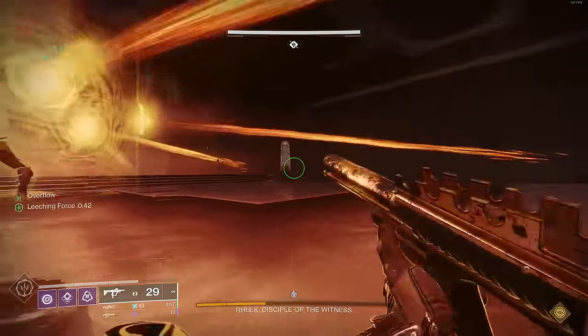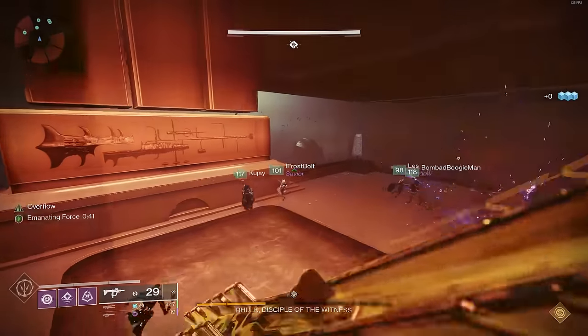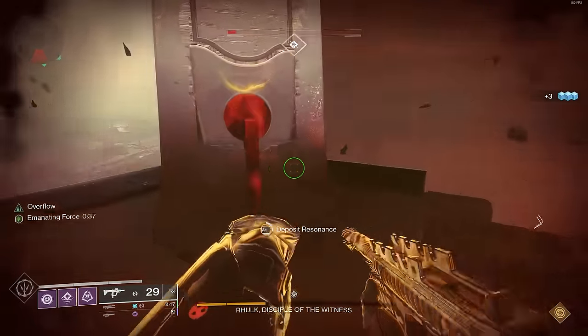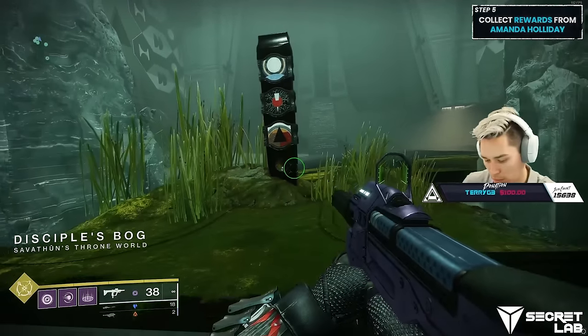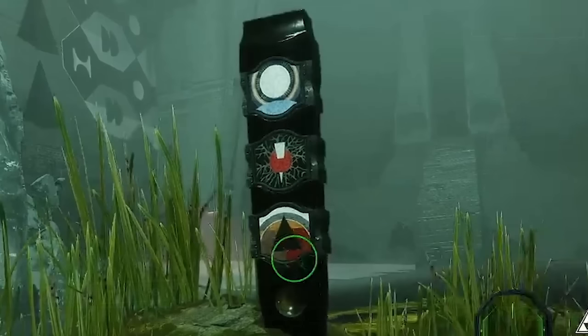There is one other guaranteed way to get a red box weapon outside of the one completion per account, and I believe this is still only based on your account and not your character, so you can only do this once per week. Big shoutout to Scarrow for pointing this out. At the beginning of the raid, right after you traverse the swamps, you're going to see a totem. Take a screenshot or write down the symbols — for us it was Traveler, Kill, and Black Triangle.